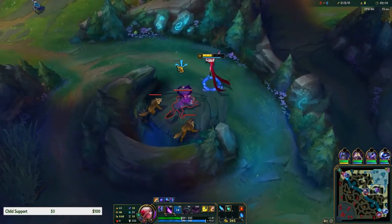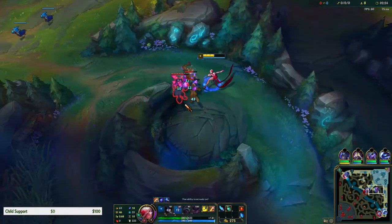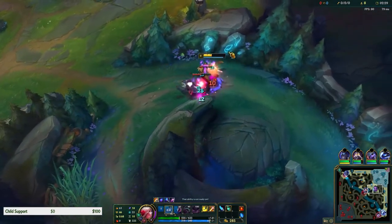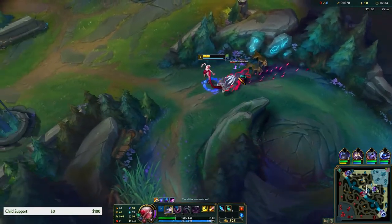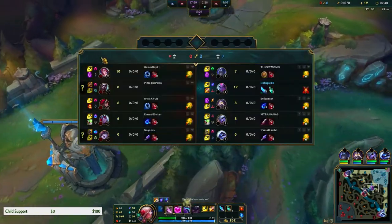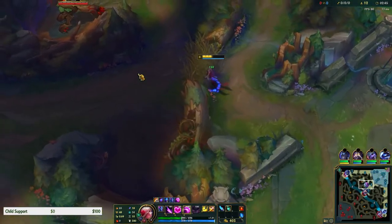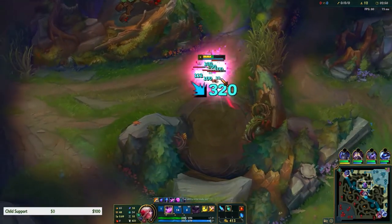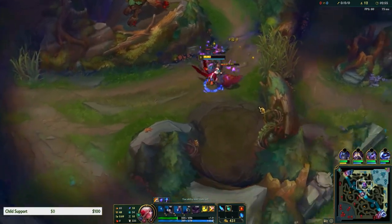On Evelynn, you primarily want a full clear - maybe like a five camp clear into scuttle if your enemy jungler is squishy and you know you can 1v1, and if you have lane priority. We're against an Echo who's not that squishy and his ult is annoying, so hopefully we can bolt and kill him before he has time to use his ult.